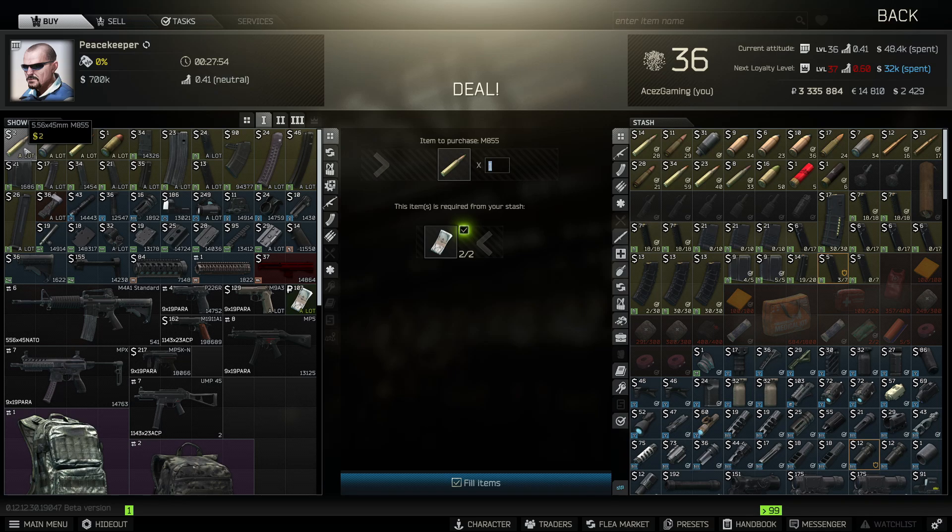Now let's talk about M855 and the discounts that happen at the Escape from Tarkov trader screens for Peacekeeper — and Mechanic as well since he sells some items in euros. One round of M855 costs two USD at Peacekeeper. But is it really two USD? If you go to 10 rounds it should be 20 USD, but it's not. And that's where cents come into play. If we go to 100 rounds, the actual price comes out to a dollar and 79 cents.